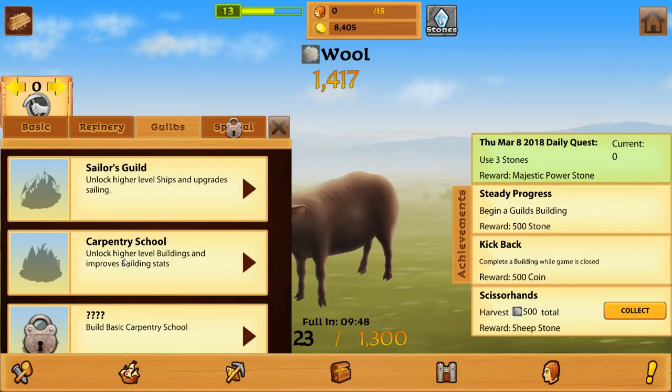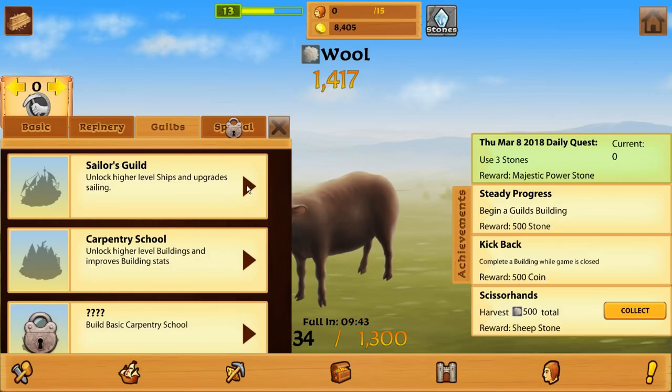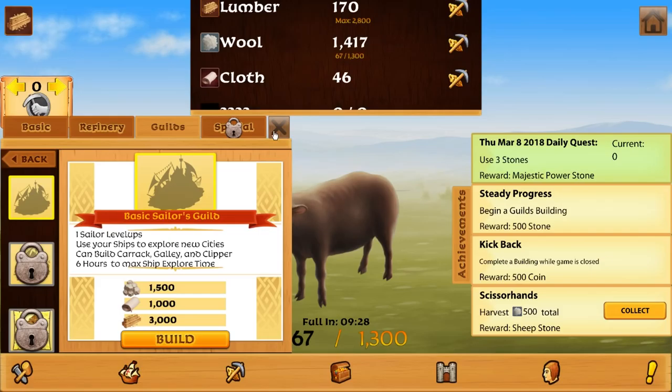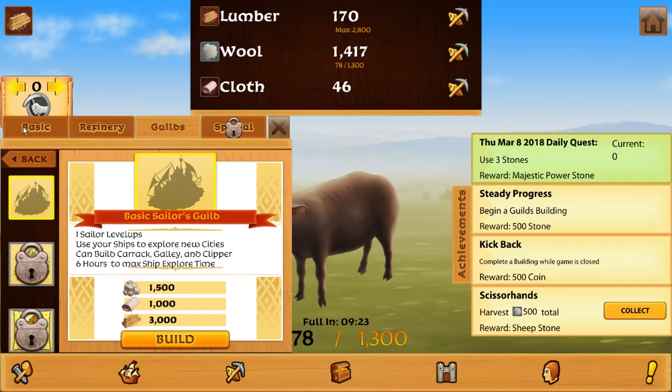Sailor guild unlocks high level ships. It can be upgraded. It unlocks how the abilities improve. Let's do it, let's do one of these. What do I need? Oh my god. Is that cloth? 1,000 cloth. 3,000 wood. I can't even hold 3,000 wood yet.